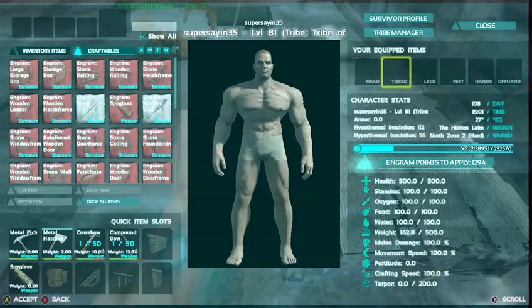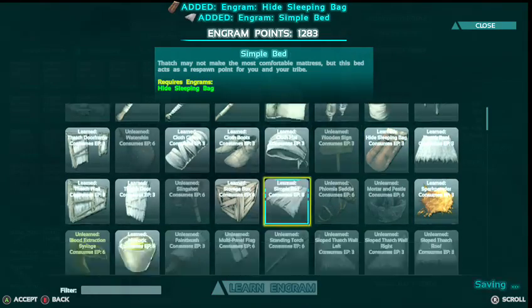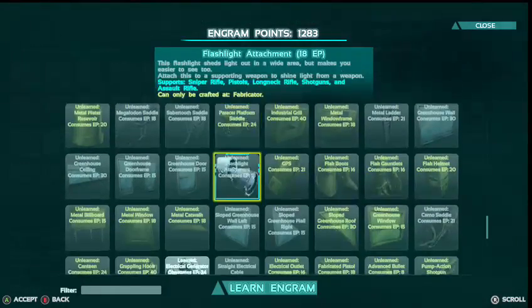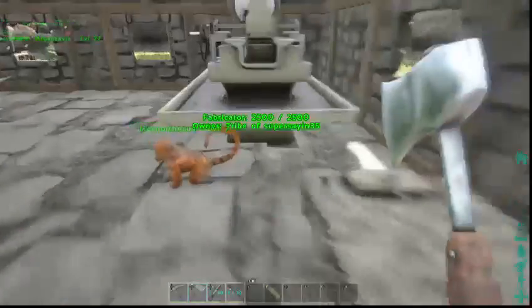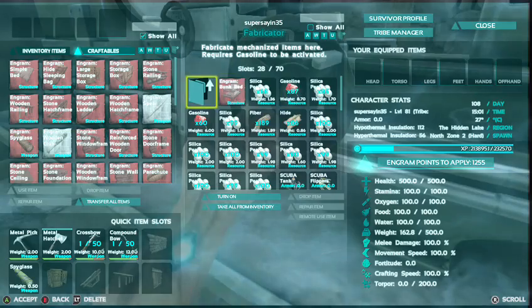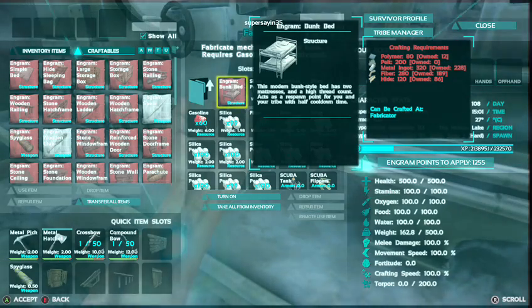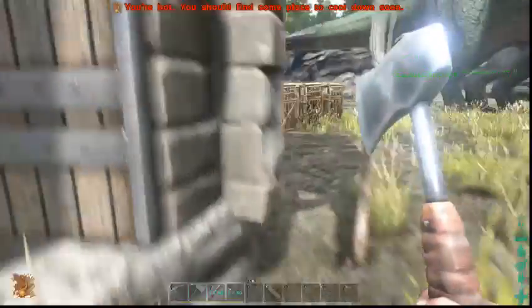I did want to unlock something since I started the game — it is pretty useless but I just wanted it. We need a lot of polymer and a lot of pelt. We're definitely going to try to get that one. We could go get some obsidian, but we need a lot of materials — we'll do that another time.